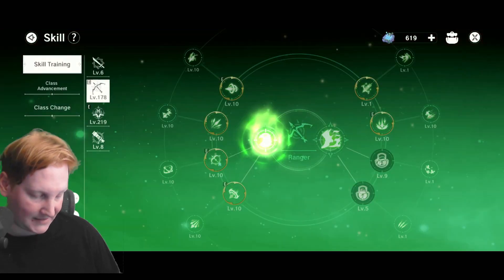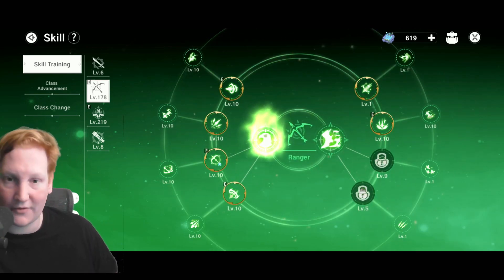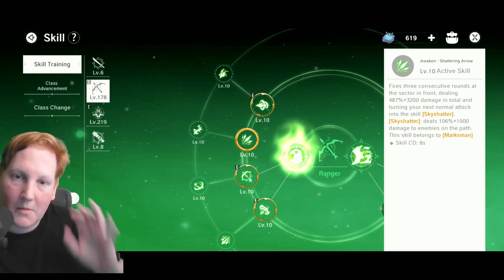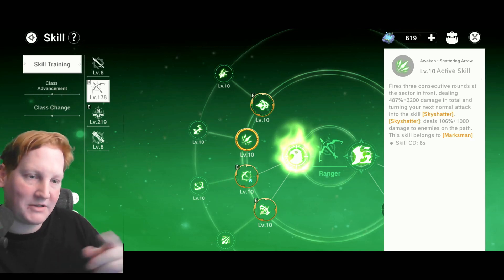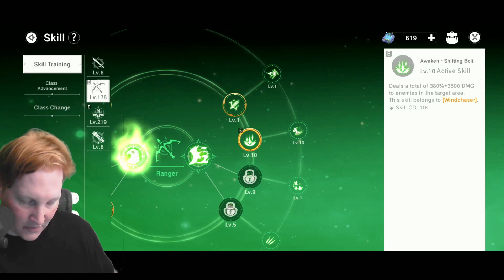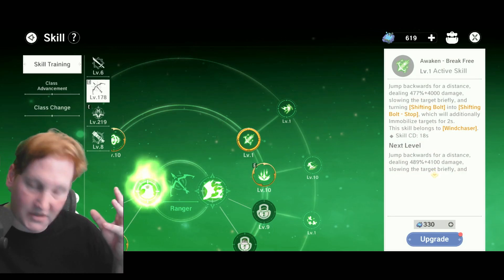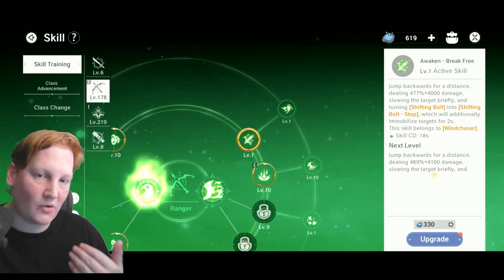Talking about why I picked the skills I did on the archer — marksman — I'm using vortex arrow as a refresher. With how the passive works, I can do multi-arrow more often. Whereas shattering arrow does good damage in a PVE setting, in PVP it kind of locks you in place, allows your opponents to jump on you, and the damage versus time suffers. I changed that out with shifting bolt, which showers them with damage. You also have the option of doing break free, which slows that area, but I find the windup takes too long, so I do not use it.